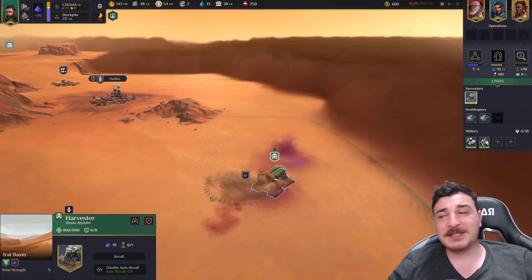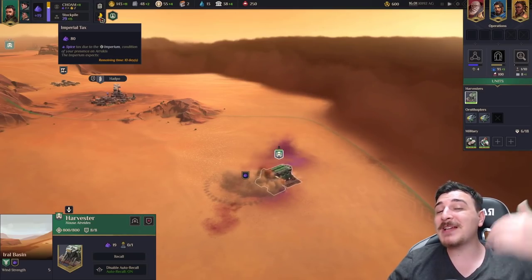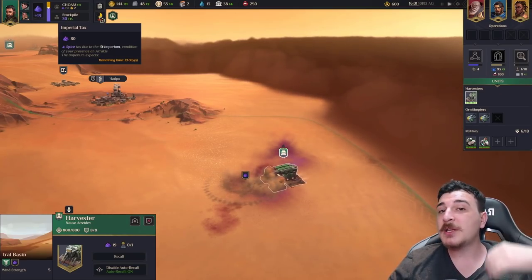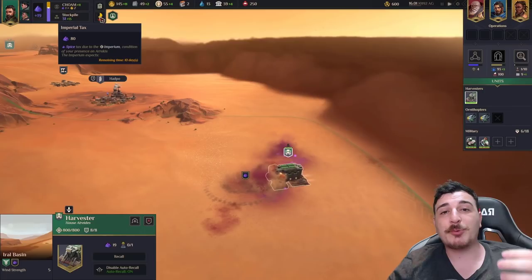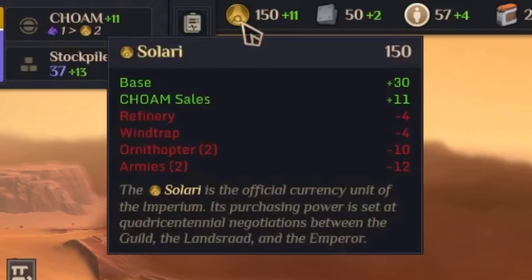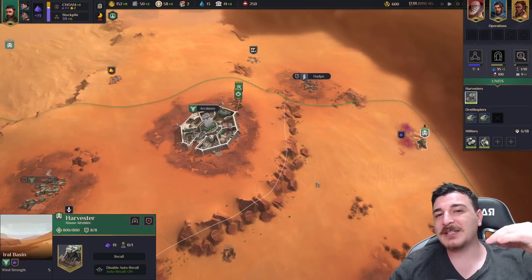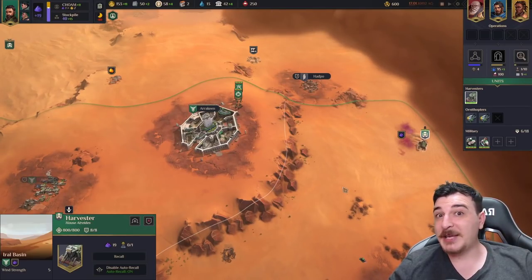There are a few reasons why we need spice in the game. First, we have to pay our imperial tax, which progressively gets bigger so we need to increase spice output as we go along. Second, we can also sell spice to get Solaris, which is the currency in the game. It's great to check and manipulate the market — sell spice whenever it's expensive and keep it when it's very cheap.